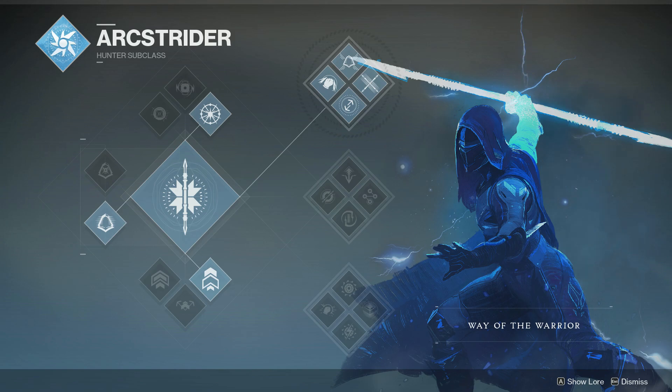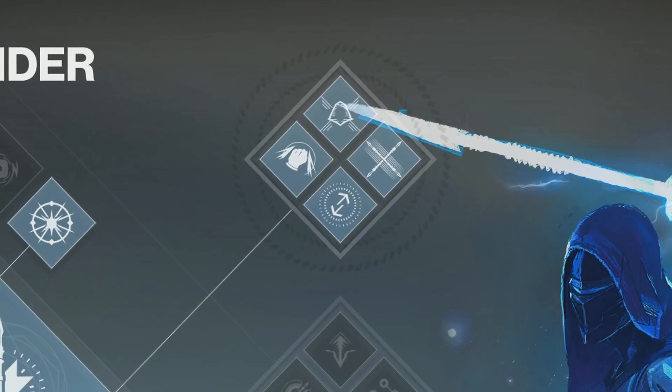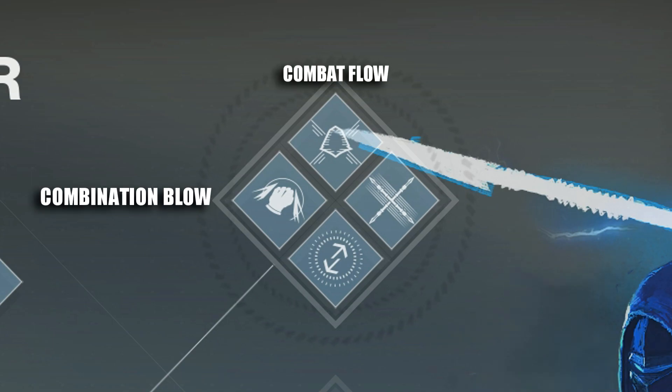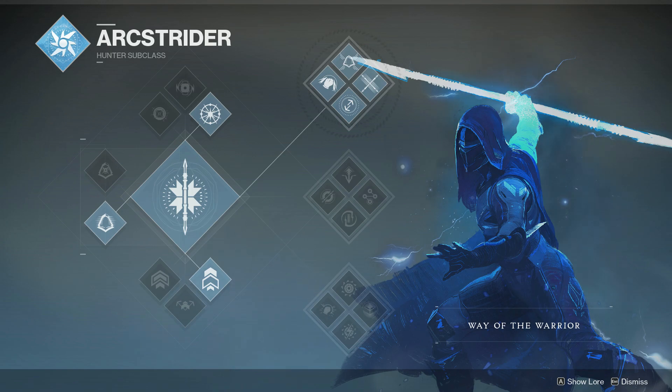For all you new players that just jumped into the game when it went to Steam, I'll give you a very brief explanation. You have four abilities — three of them tie directly into one another and one that modifies your cast, which isn't really all that relevant right now. Combat Flow recharges your dodge roll on melee kills. Combination Blow triggers health regen and increased melee damage that stacks on itself three times. And lastly, Deadly Reach is triggered by Combination Blow and it increases your melee range. These abilities are key to what we're doing here and I'll explain why in a minute.